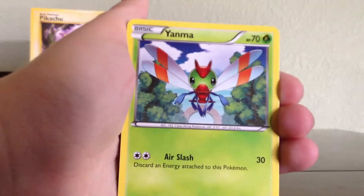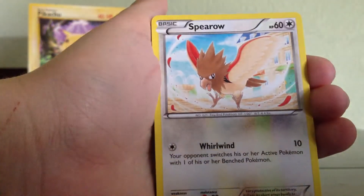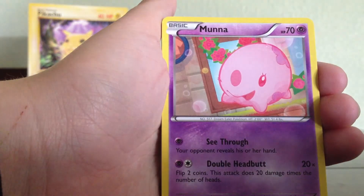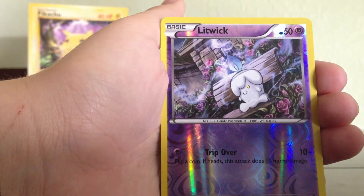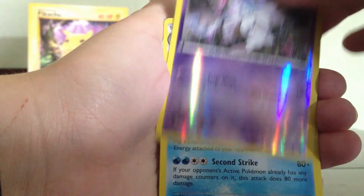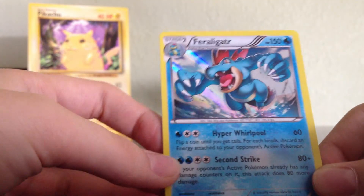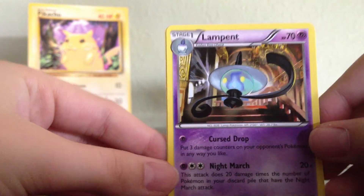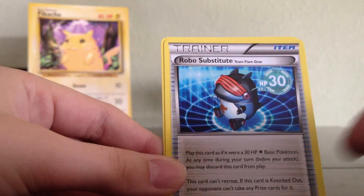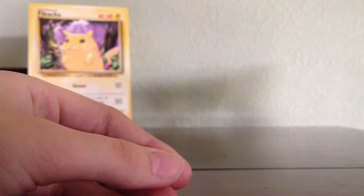We have Yanma, Gulpin, Spiro, Muna, Venonet, Reverse Litwick, Hollow Feraligatr — nice. I have to go with that Reverse Totodile. Lampent, Robo Substitute, and Verse Seeker. Awesome.